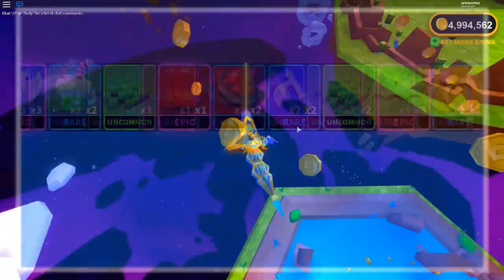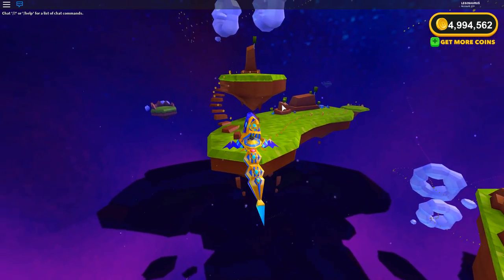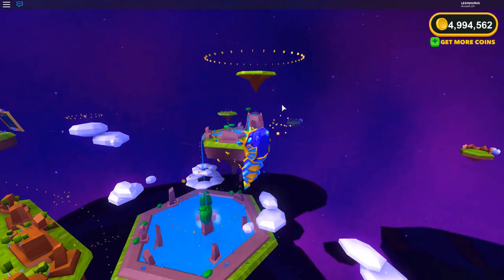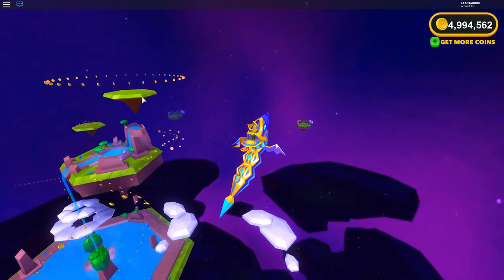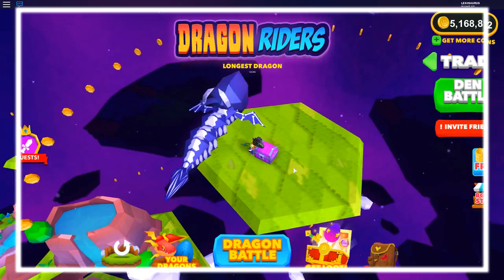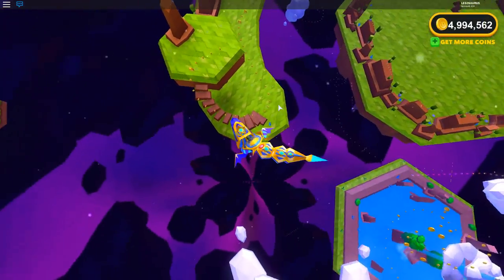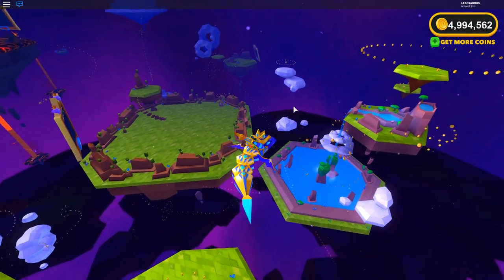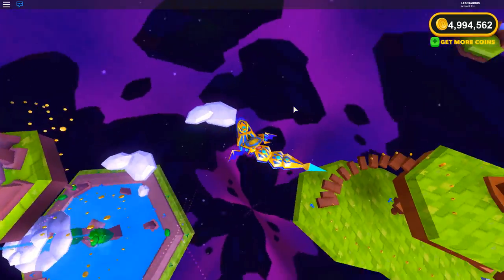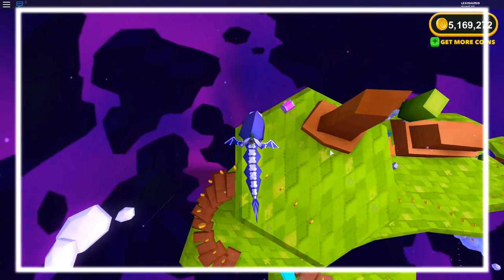The next thing I do is fly upwards towards this long island, but I fly really high. The reason is so I can look back, because there can also be a chest on this tiny island that's really high up with coins around it. That's why I fly this high when heading toward the long island — to see if there's one there. If there isn't, the next chest I'll see is probably on top of this island right here.